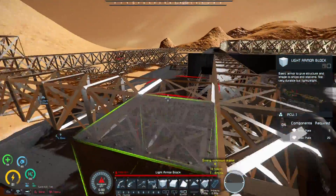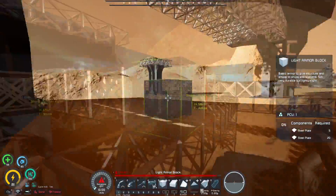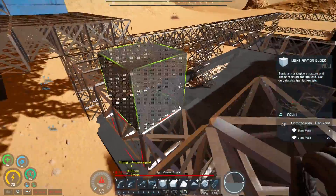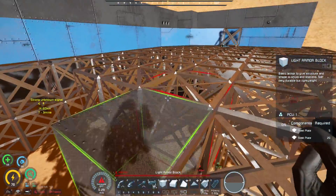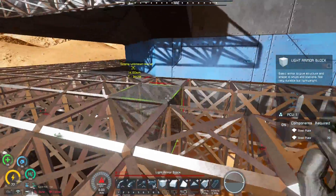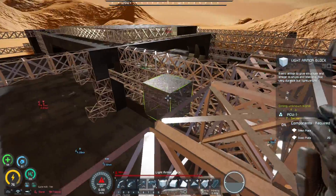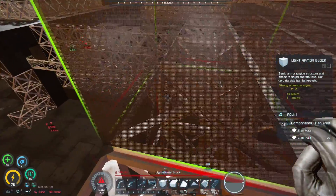I'll place these steel plates here so I don't actually fall again — it would be terrible to have to climb all the way back up. We need to find a centre point so we can put the piston up. That way we can push down the whole welder wall. I placed it on the wrong spot, but we can set it up to push the whole slab down — that's the idea, the piston's going to be at the top.